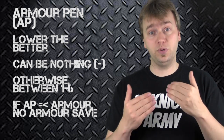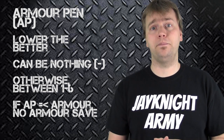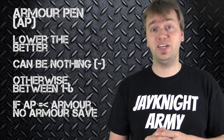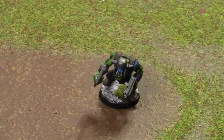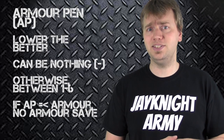So you want the lowest value possible. AP ranges from 1 to 6, and there's also a dash. A dash means it doesn't go through any armor save. A value of 6 would go through anyone with a 6+ armor save. So for example, this Ork Boy has a 6+ armor save, meaning anything with an AP value of 6 or better — so 6, 5, 4, 3, 2, or 1 — will go through his armor. So they're pretty easy to kill.